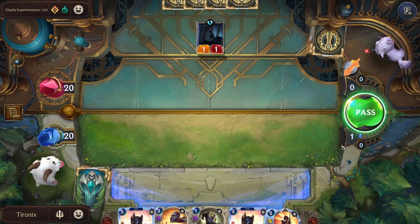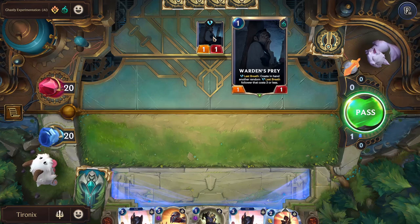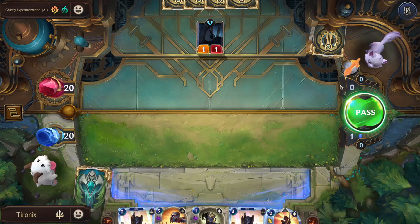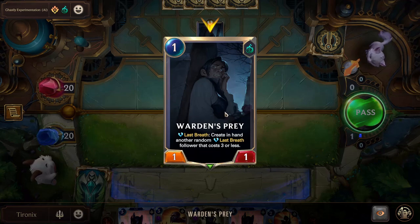We both start off with one mana. The enemy played their one mana to play this card and is now down to zero. Looking at the card, you see it has that one cost, one power, and one health - a Shadow Isles card with a special effect.